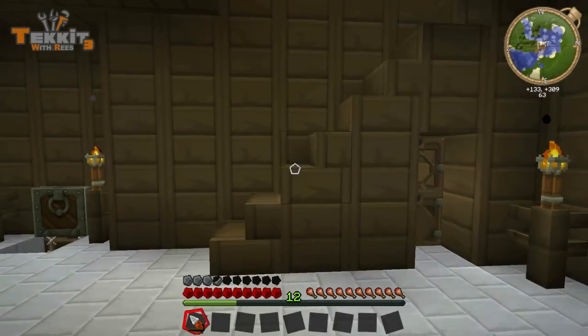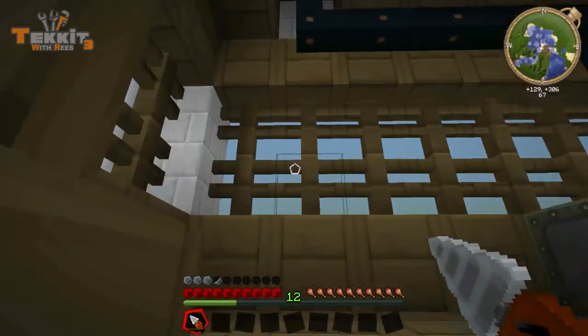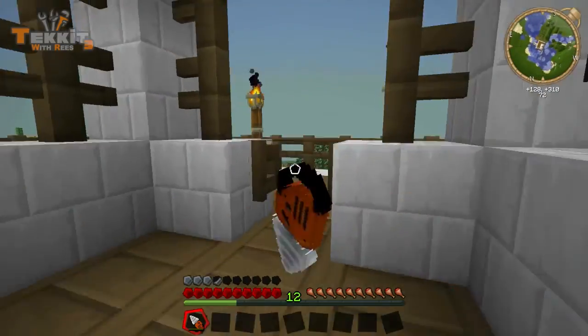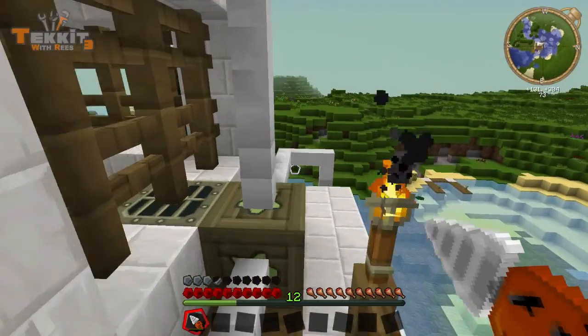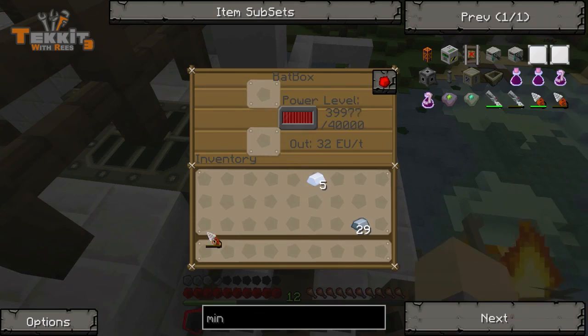So in order to use this, it's got to be charged first. And to charge it, you can either put it in a generator, or a bat box, or MFU something or another — we haven't gotten to those yet. But we got a bat box. So we'll just drop it in here, and look at that, it charges right up. Really fast.